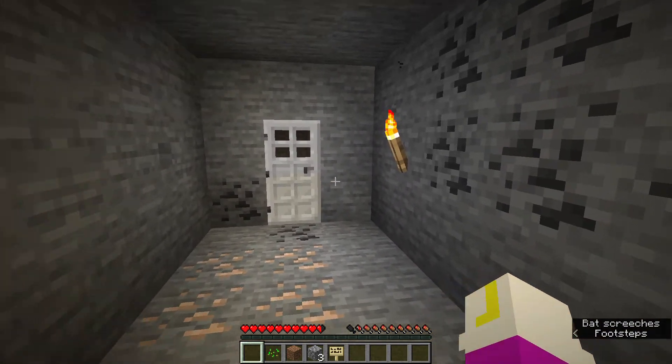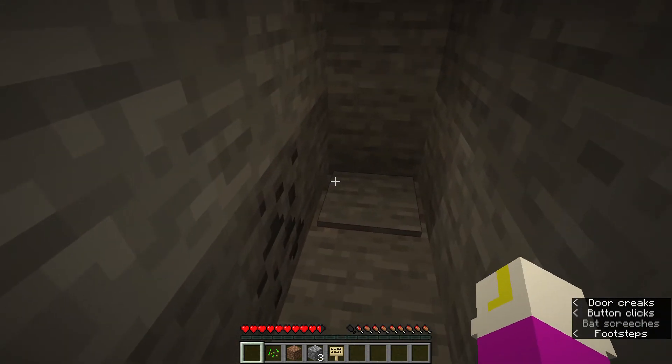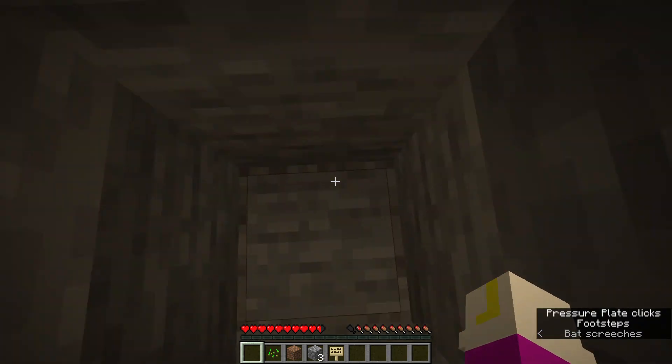So there's a puzzle here — as you can see, there's a torch on the wall, and if you look across from it there's a button. In here it's supposed to be a puzzle, but I mean, what are you going to do, not walk forward?